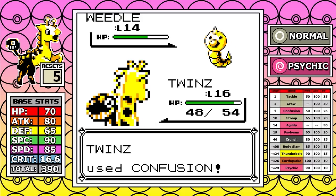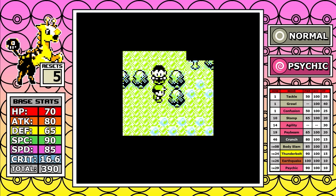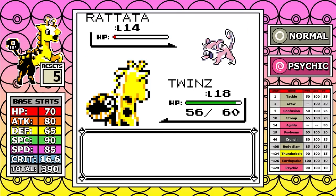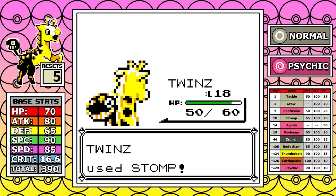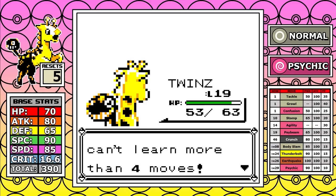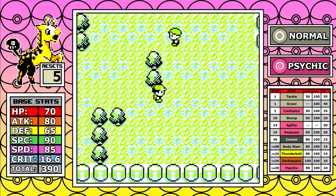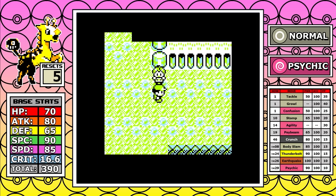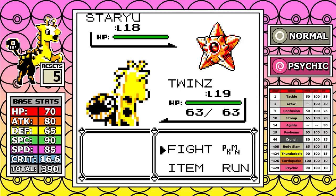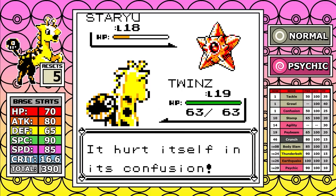Thank god you get access to a very early Psybeam at level 19. It helps out a lot because even just Confusion is really strong. Getting access to that early Psybeam feels pretty good — it's going to give us a pretty good STAB Psybeam boost in power. Now we can take a look at Misty. Let's just hope that Sanqui Starmie, which has Hydro Pump for some reason, doesn't hit us or crit us.